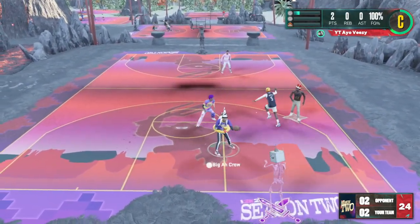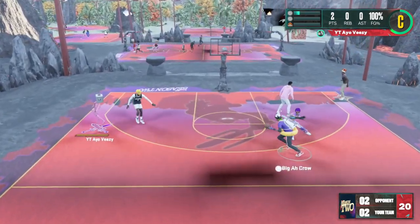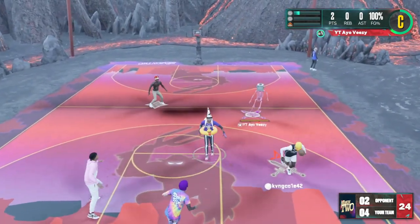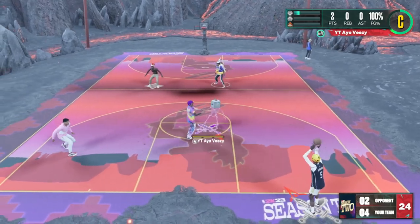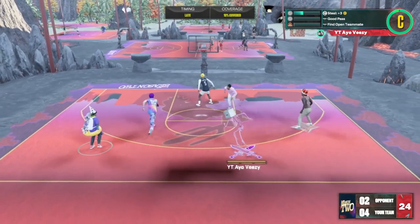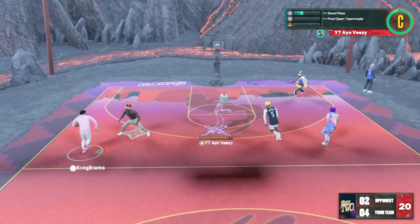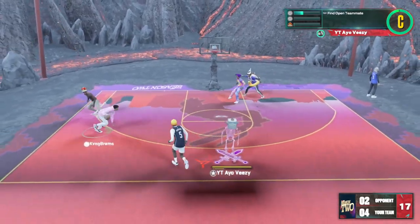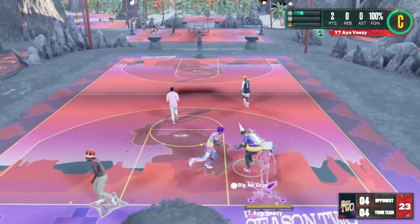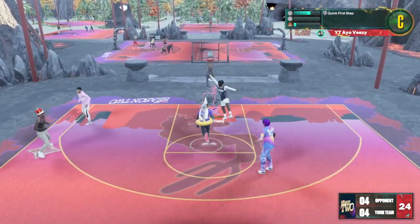A couple of things that you can probably change if you still want to be able to dunk is maybe take down a lot of the interior defense and the perimeter defense. You can also take your block down a little bit and your steal down. But for me, I think that kind of defeats the purpose of what I wanted this build to do, which is why I kept all of this stuff high. I'm cool with just being able to lay it up. And at the end of the day, if you're wide open, you'll hit the layup. You don't really have to dunk on anybody. I know that interior defense and slashing is pretty OP and pretty good this year. But I still rather get that snatch block on your ass.